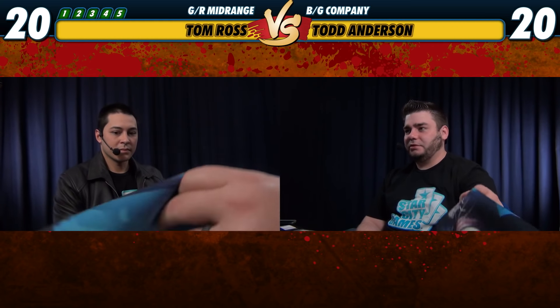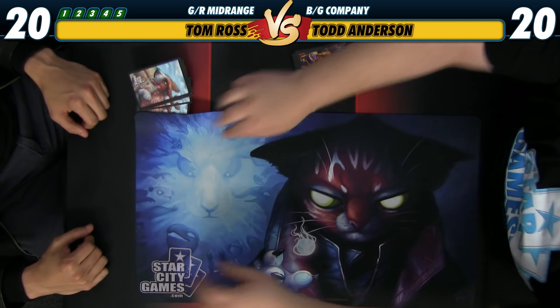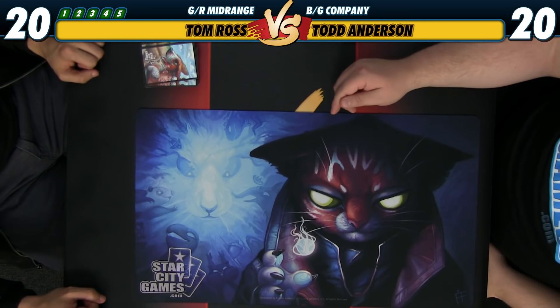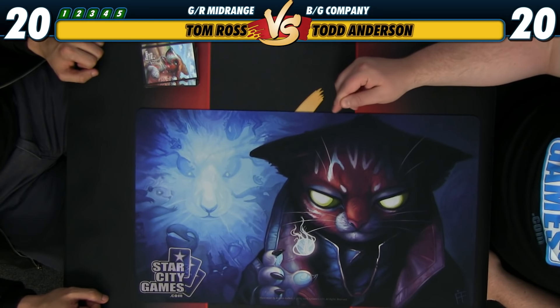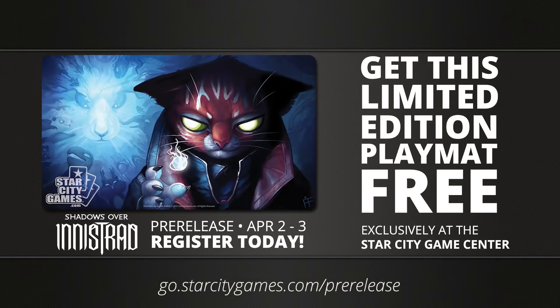So what's this weekend? This weekend is the pre-release. Come to Star City Games' home store in Roanoke. Everybody gets that mat for playing a flight. This is the play mat — Shadows over Innistrad. Jace Kitty coming back for a little more action with this play mat you get for signing up for any of our main flight pre-release events here at the Star City Games' home store in Roanoke, Virginia. If you can't make it out to our home store, make sure you just go to your own pre-release nearby. It should be fun. I like pre-releases, especially this set.